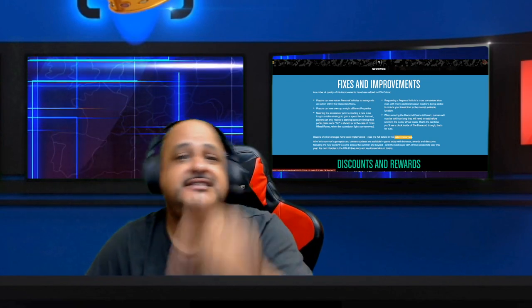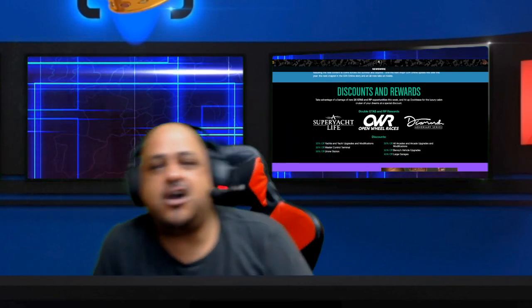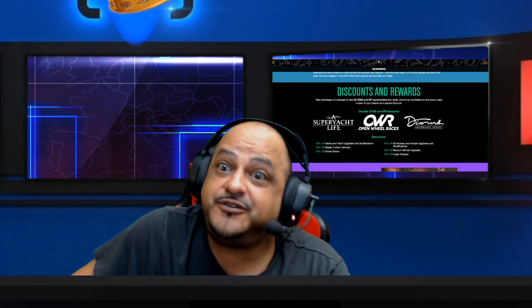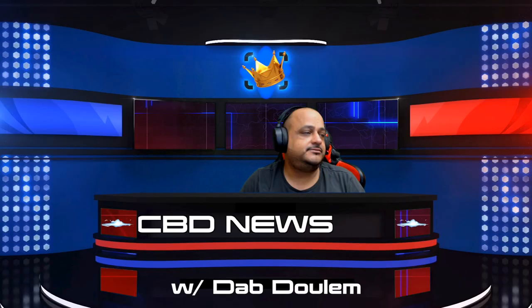Make sure you stay up to date on all these fixes and improvements — there's a whole patch notes here and I'm gonna make a separate video on that. Also don't forget: this week double money and RP is available in Super Yacht Life, open wheel races, and the Diamond Adversary Series. You also got 30% off yacht upgrades and modifications, 30% off the Master Control Terminal, 30% off the drone station, 30% off all arcades and arcade upgrades, 40% off large garages, and 30% off Benny's vehicle upgrades. This has been another edition of CBD News right here on 2FIC Gaming HD — I'm your host Dad Doolam, and we out.